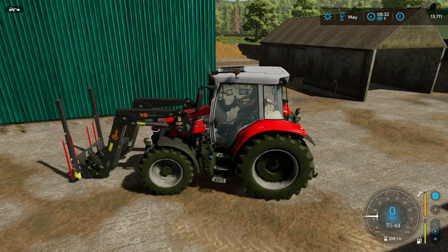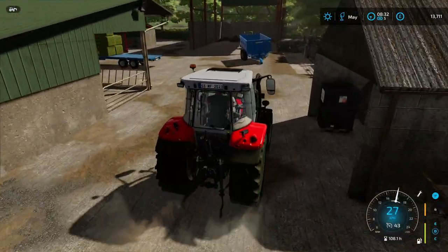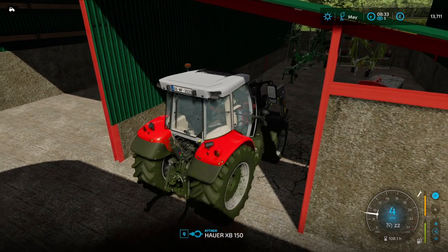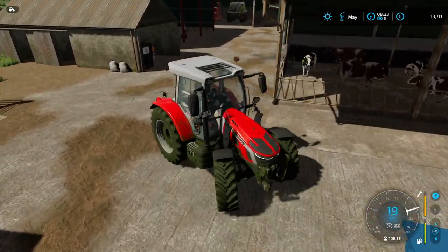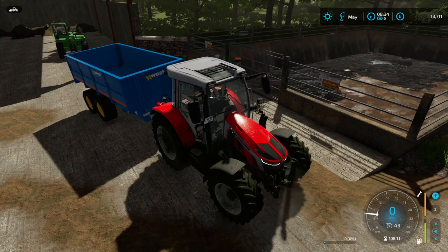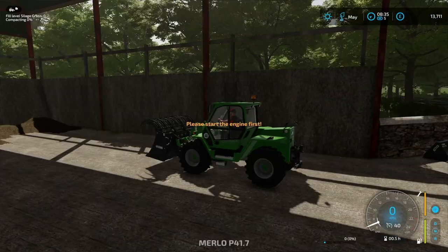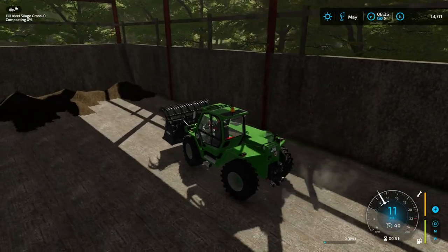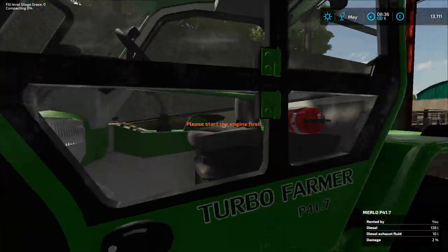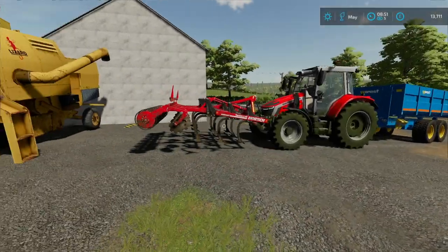We are going to bring the trailer down - I do want to add the extra silage capacity for our trailer because we will be using it for silage, and when we sell our extra silage it would be good to have as well. Just before we do that, I want to get it switched over to work with a telehandler, because we'll set up the Merlot to deal with the bales. I'm going to tuck the front loader in here and take the Massey to the shop to get it hooked up to the west trailer.